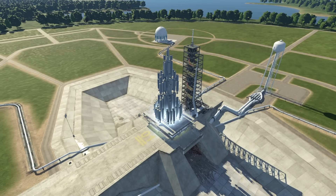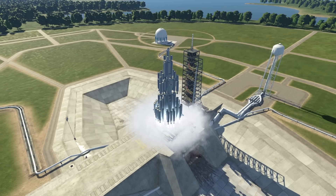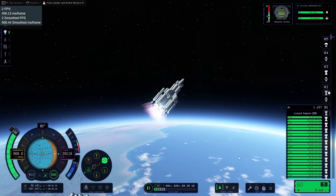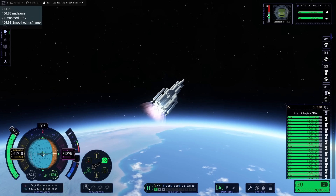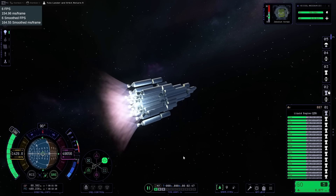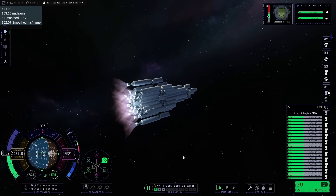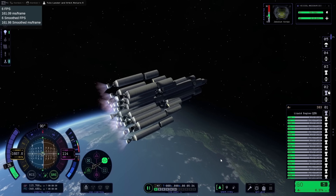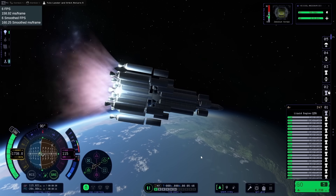Rather than just sending one mission to Tylo, the new plan was to send two: an orbiter and a lander. But only having first-node technology meant I would have to do some funky rendezvous shenanigans. This vessel, now with 57 engines on the first stage, was even slower to launch than the first successful design. This took about an hour and a half from launch to get into low Kerbin orbit - it was so incredibly painful. It did get much better when I removed the first stage. I'm not sure if it'd be feasibly possible to fly anything larger than this without a hardware upgrade.